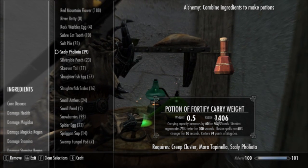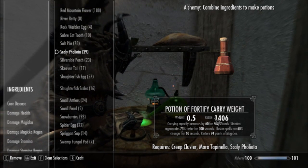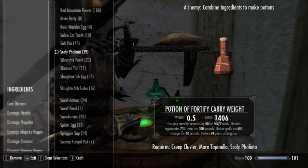Definitely make sure you get those perks in there as well. That's really about it for leveling — I didn't want to spend too much time on it. So let's go into some useful potion types that I found.